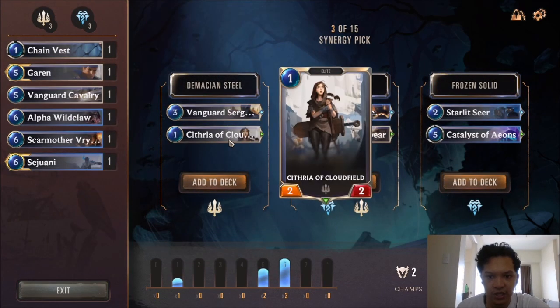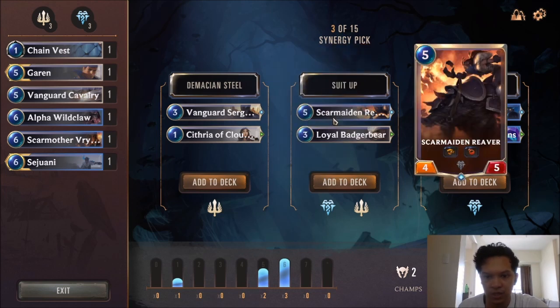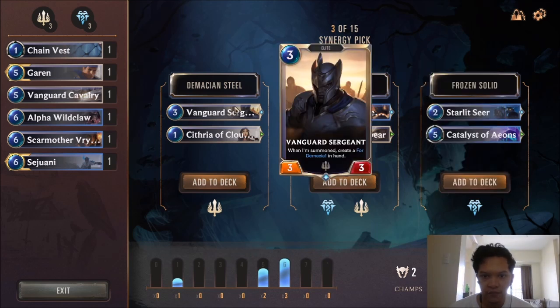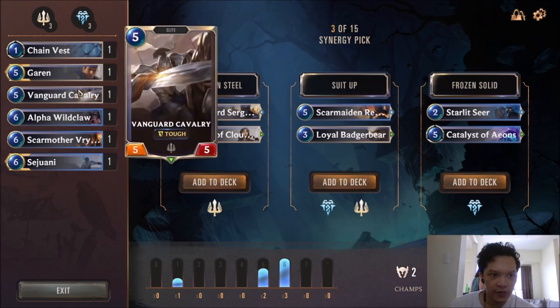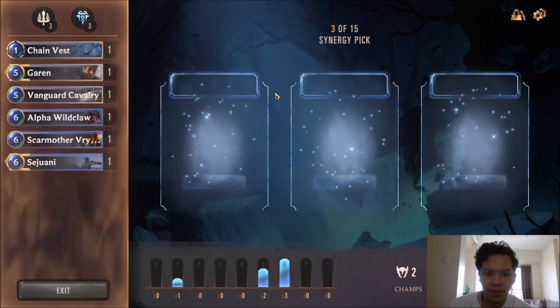We have Cythria of Cloudfield and Vanguard Sergeant for Demacian Steel. Vanguard Sergeant has a lot of value. Then we have Skarmaden, River, and Loyal Badger Bear — also 2 very good cards. I think we need to take the Vanguard Sergeant because 4 Demacia can win games. We have 2 strong 5-drops anyway with Vanguard Cavalry and Garen. This is tough but I think I'll take the Demacian Steel pack here.